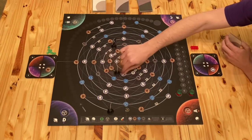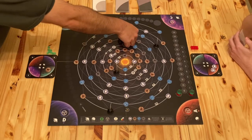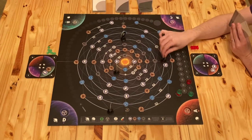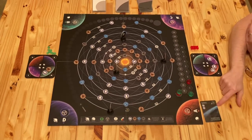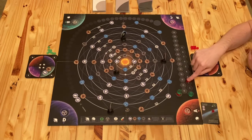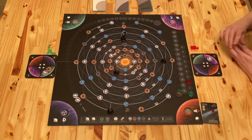A is going to continue around and collect that. B is going to pop into this right here. I am going to move C into this cloud. Take that. And then I'm going to play precipitation over here to A, which costs two of these. Put one of my markers on this card, which is going to be two points. I'm going to flip that over because it is now habitable. And I'm going to take a low evolution card.